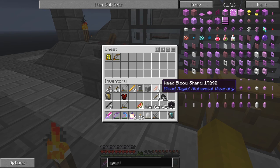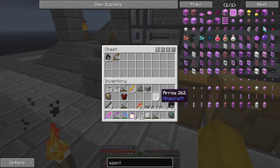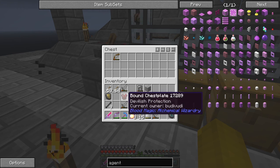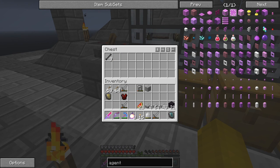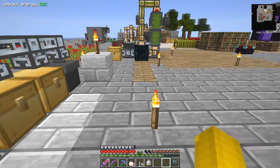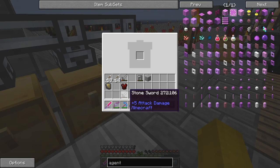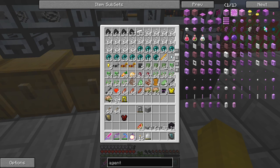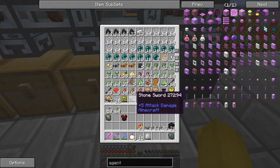Plants, wheat, blood shards, obsidian, coal, arrows, blaze rods, swords. I'll get rid of those manually. I wanted that sword - it'll end up in the chest - so we can get rid of the two swords in here. Right, that's the sword, and I'll take the armour out of here as well and put that in the other chest.